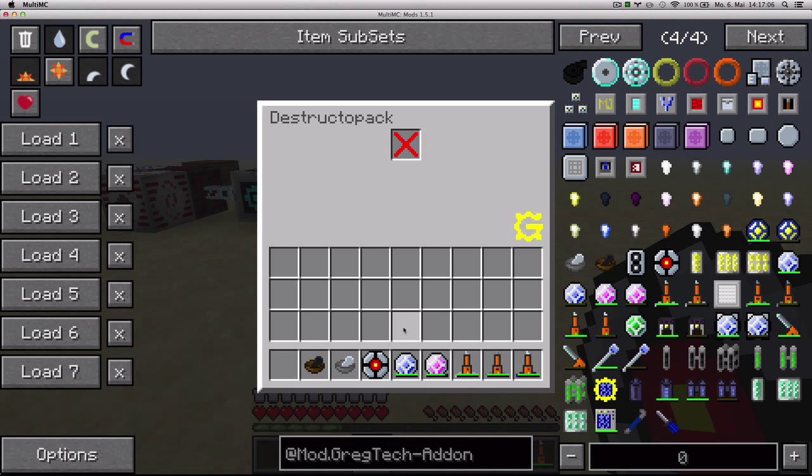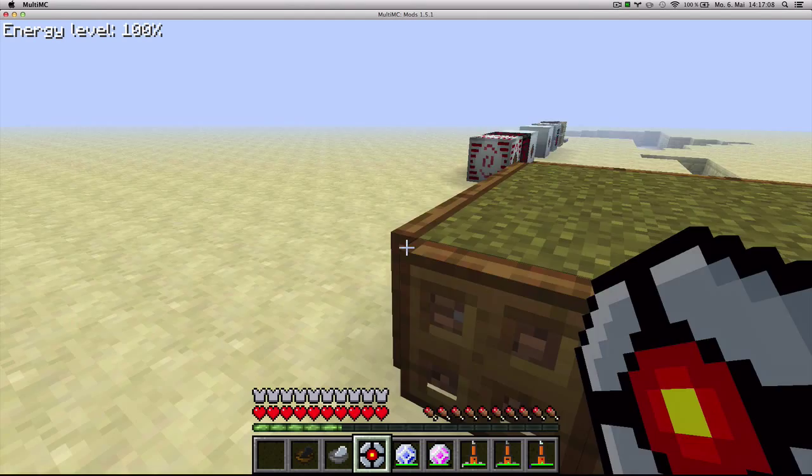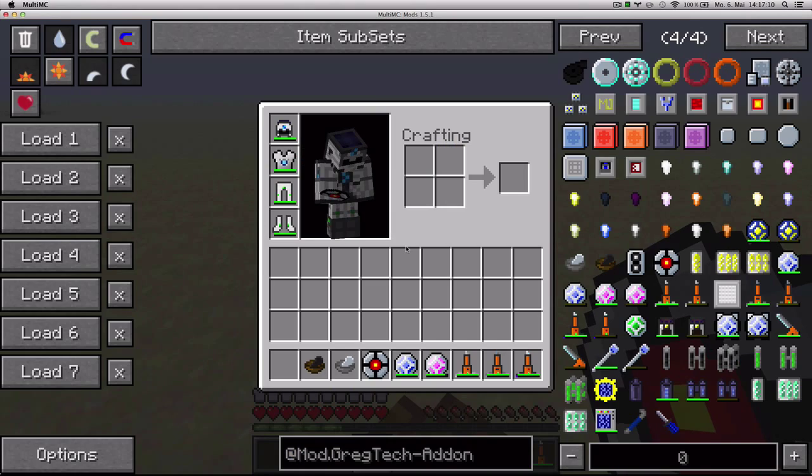Any item you move into the X here will be destroyed forever, without using any energy. So it's a portable item destroyer.